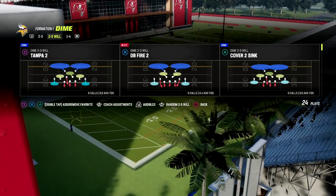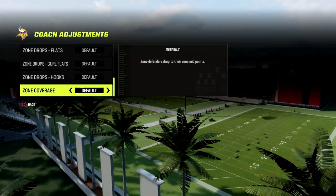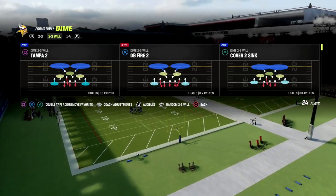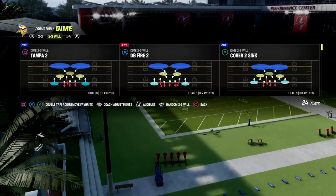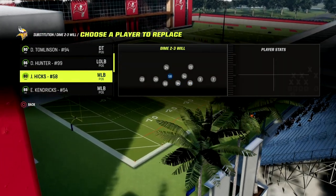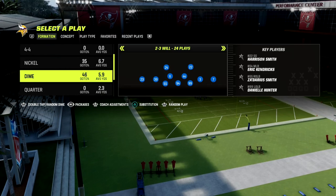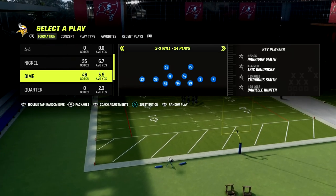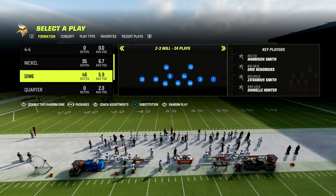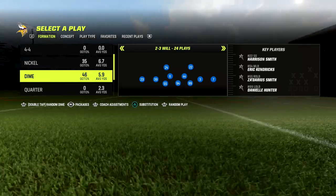A lot of people have short-in elite or route tech or short-out elite on everybody — route running abilities all over the field. So you really don't want to be in man a ton; you might want to run man as more of a mix-in or man up certain players. This defense is going to be primarily ran on baseline. If you want my full Dime 2-3-6 wheel defensive ebook, it's in our Patreon. We show how to stop the run, why this formation gets better pressure than 1-4-6 and dollar combined, and how to use it with simple adjustments.